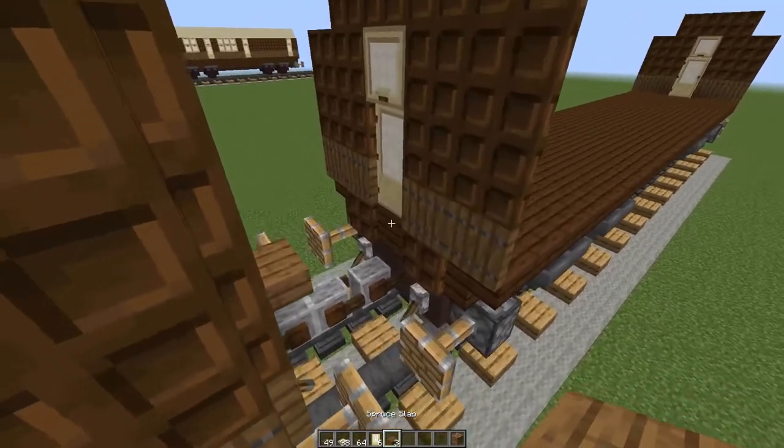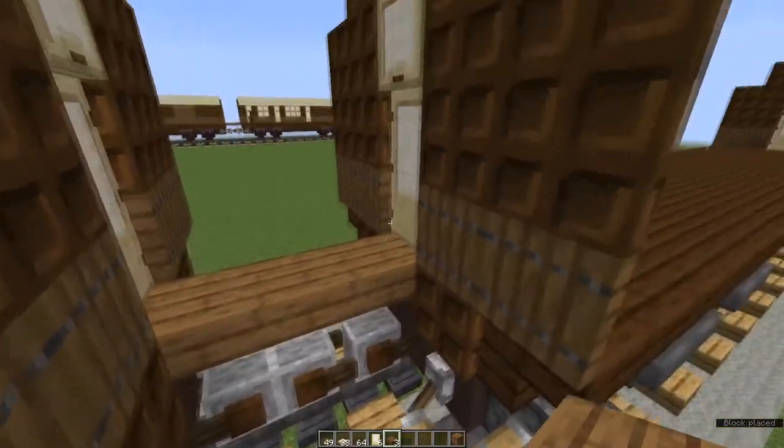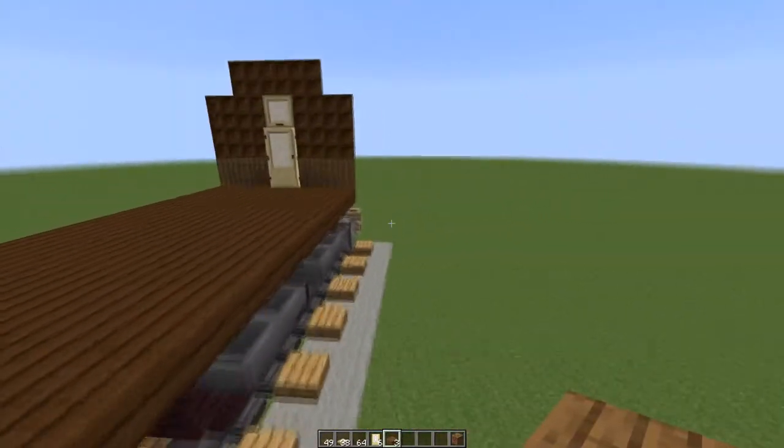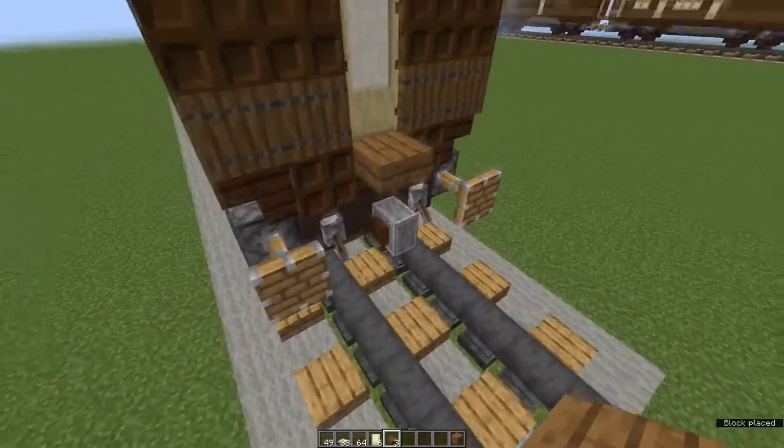Now that's done, grab your spruce slabs: put two top-half spruce slabs at the front end of the carriage to connect it to the previous one. Come round to the back and place one at the back directly over the coupling.